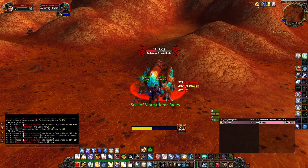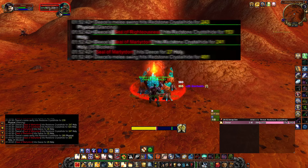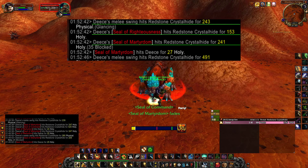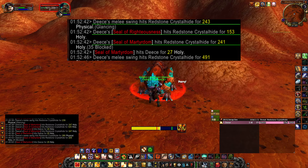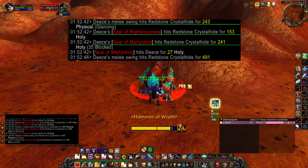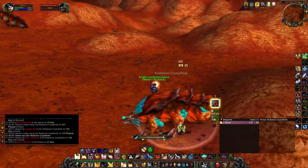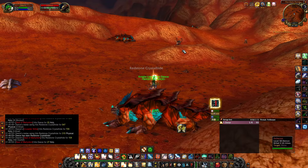This will only work with Seal of Command and doesn't currently work with Seal of Righteousness procs, as when you twist into Seal of Righteousness you only get three instances of damage: your melee attack, your Seal of Martyrdom on your melee, and your Seal of Righteousness damage. What this means is if you want optimal DPS while seal twisting, you'll be aiming to use only Seal of Command with Seal of Martyrdom.